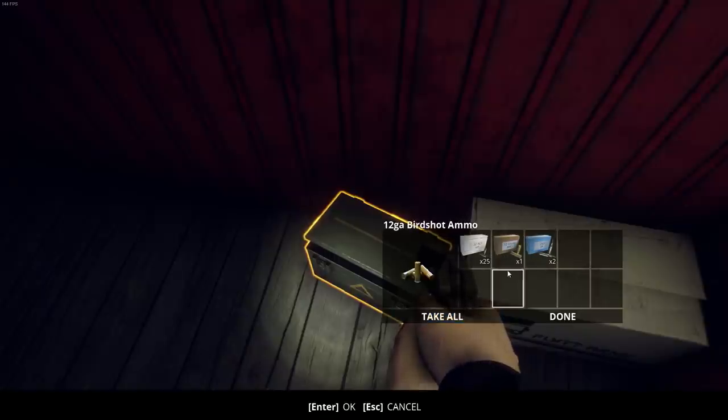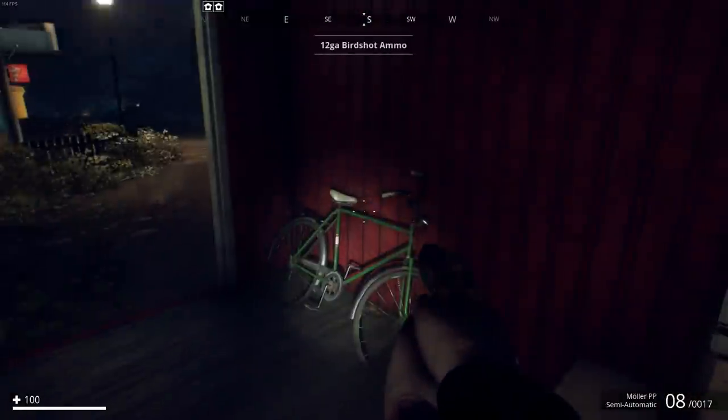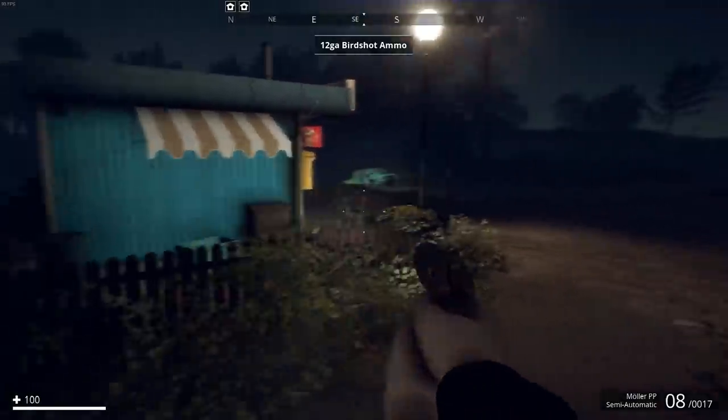We got hollow points, birdshot which is just BBs, and soft point ammo — take all that. All we have is just a pistol so we really don't need the ammo right at the moment.